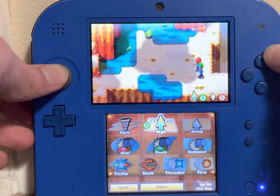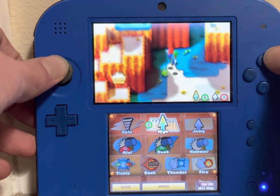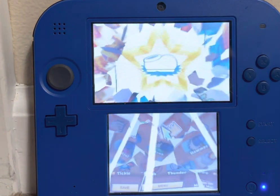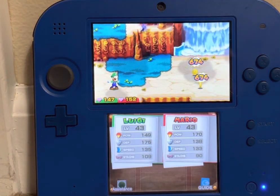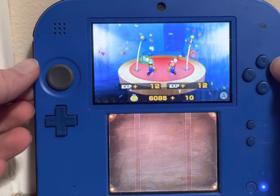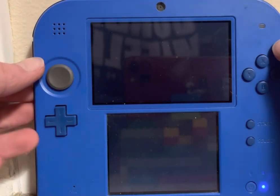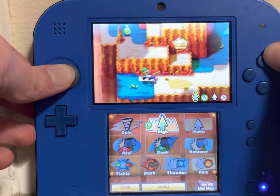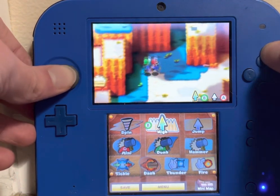I thought we'd go ahead and just start climbing up the mountain. Look at how easy this is — 674 damage. It feels good to be overpowered.